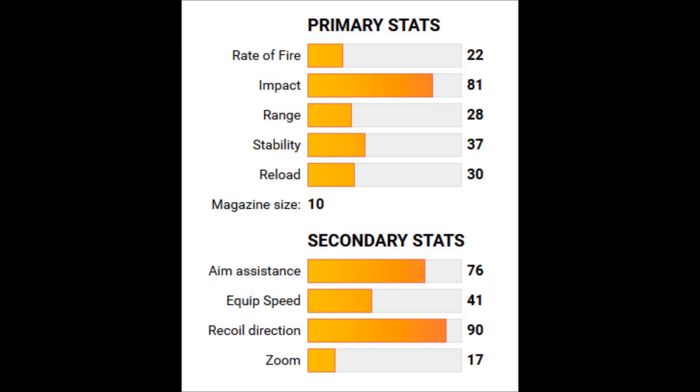Its rate of fire is 22, its impact is 81, range is 28, stability is 37, and reload is 30 — all with a mag size of 10. Its aim assist is 76, equip speed is 41, recoil direction is 90, and zoom is 17.